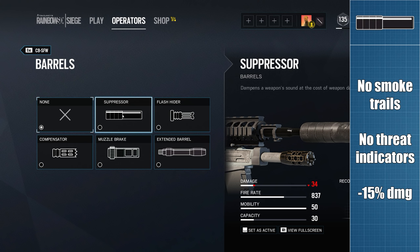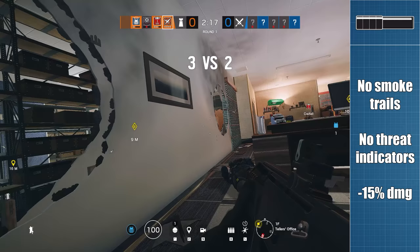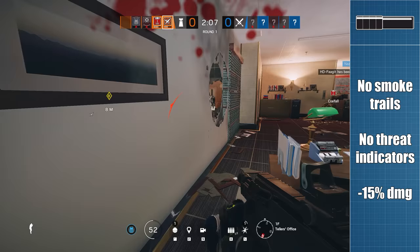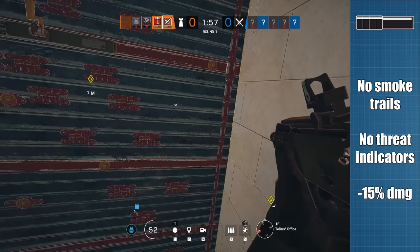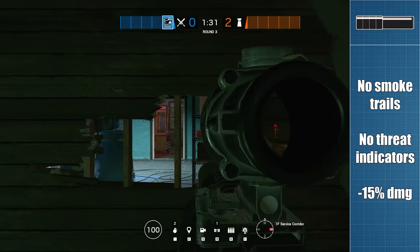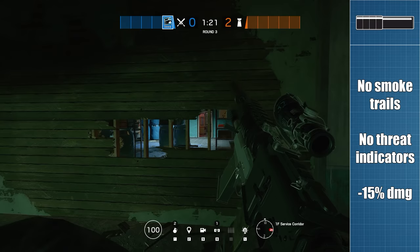Next up are the suppressors. Those of you who have been following the channel for a while may have seen my three-part exploration of suppressors in the past. Some of the exact damage reduction numbers may have changed since that series. As we already knew, the suppressors remove the smoke trails from bullets, they remove the white threat indicator that your opponent would normally receive for near misses, and they reduce damage by around 15%. In addition, the suppressor is hands down the best attachment in terms of removing muzzle flash from your gun.